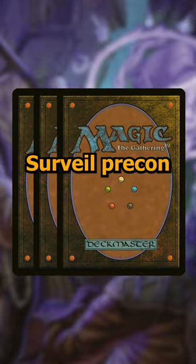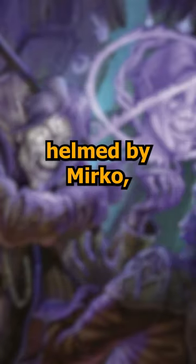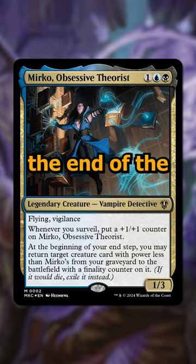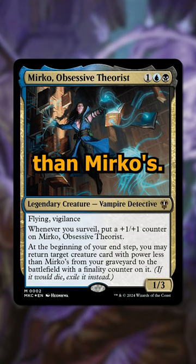Here's a quick three-card upgrade for the Surveil pre-con from Murders at Karlov Manor. The deck is helmed by Mirko, a three-cost blue and black 1/3 that gets bigger every time you Surveil, and at the end of the turn resurrects something from your graveyard with power less than Mirko's.